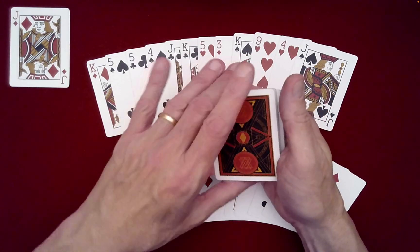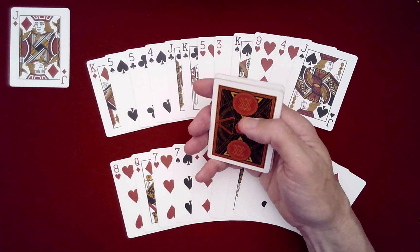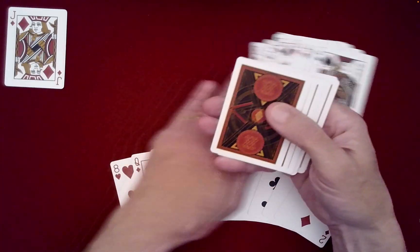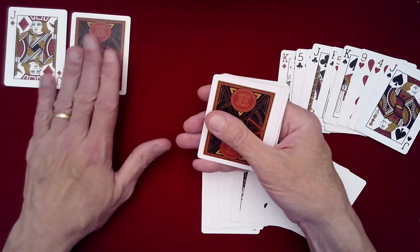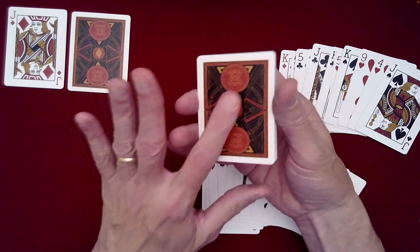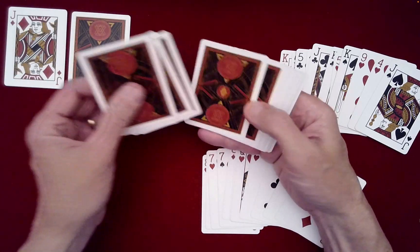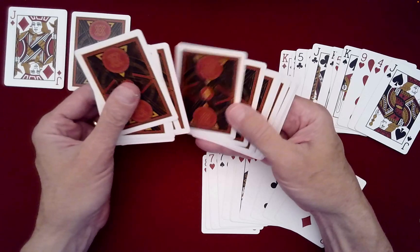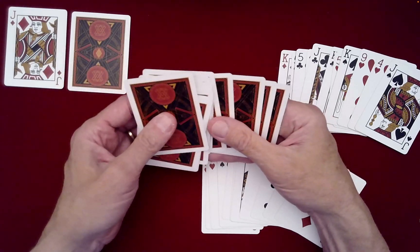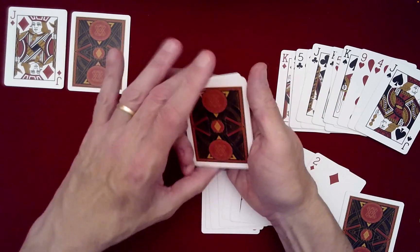After I discarded the cards decided by the spectator with my thumb riffle, I set down the next card next to the Jack. From here, you just need to remember to push off — don't deal — push off an even number of cards. It doesn't matter how many, as long as it's even.